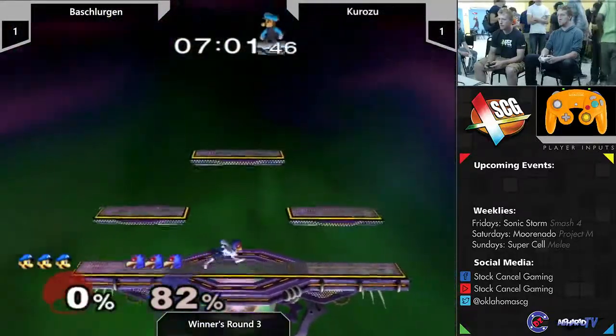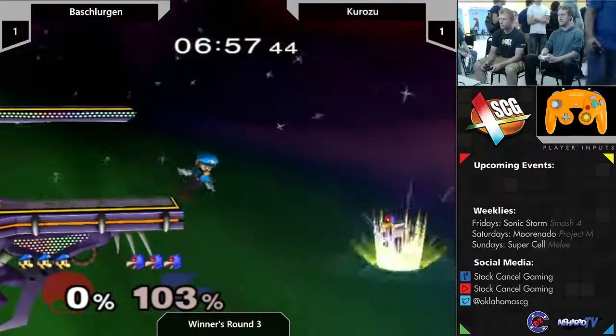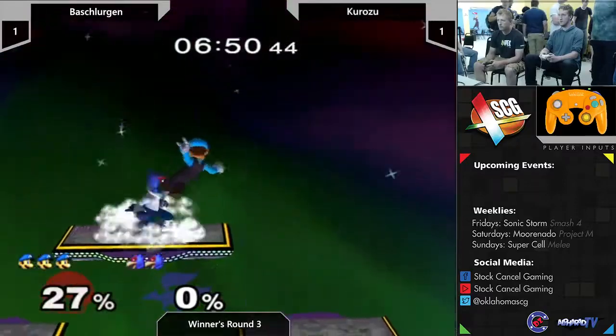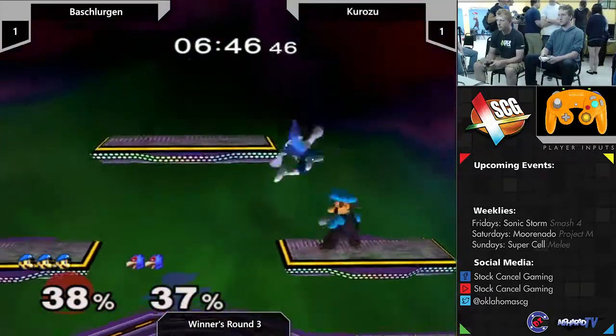Alright, Falco's only down 82% - not too bad. What's your name? I'm Tilde. I'm Blitz, or Clint. Blitz? Yep. Nice to meet you - Falcon main? Yep, that's cool.